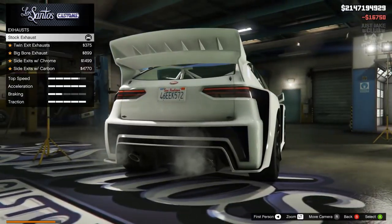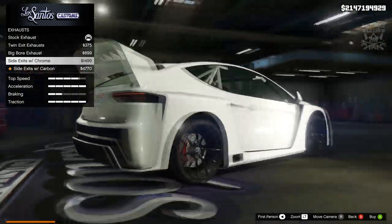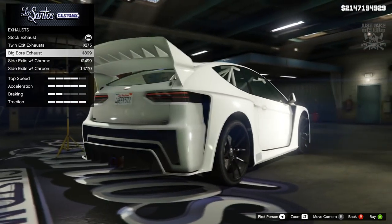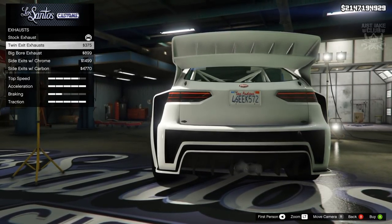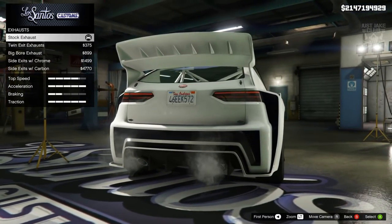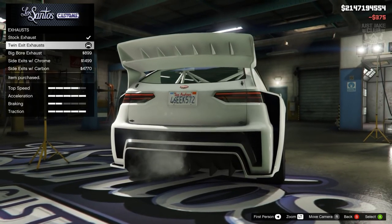For the exhaust we've got a few options. Some of them look a bit weird even though they're massive and impressive. We've got side exits which look quite nice, though they're a little bit puny. There's a badass central exhaust but because it's central it looks a bit funky. They look better as central exhausts overall. But just to make it different we're going to go with the twin exit exhausts.